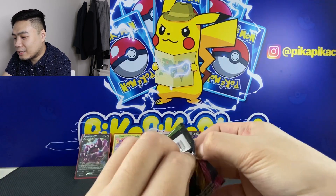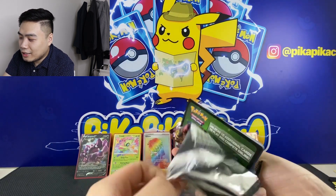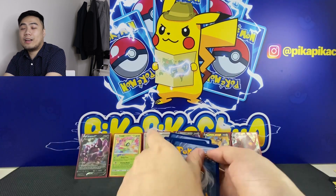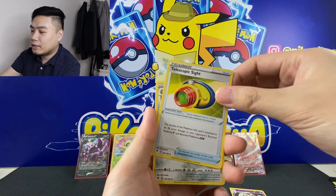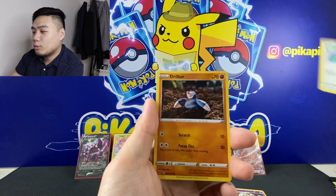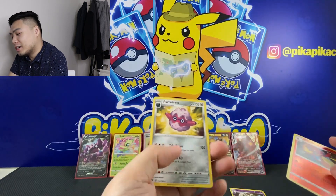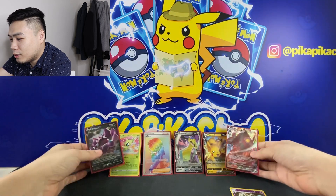This is the last pack for today. It is a green code card — maybe an Amazing Rare! We have Energy, Pincurchin, Telescopic Sight, Ferrothorn, Nincada, Whismur, Drilbur, Wailmer, Cottonee, Charmeleon Reverse, and a Forretress Rare.